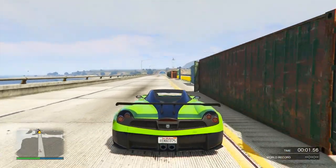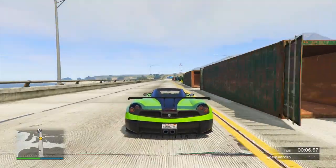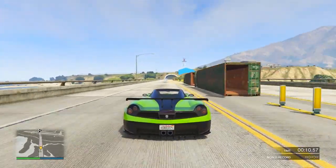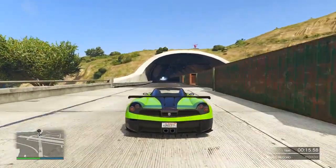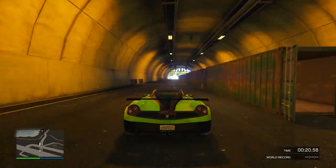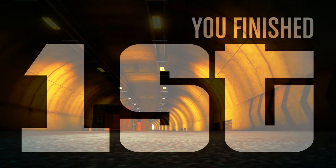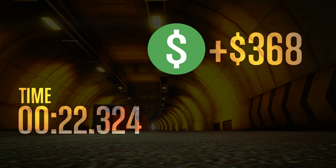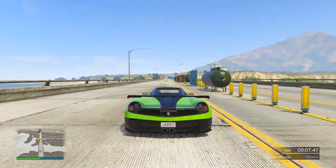At the number three spot is where we see a slight bit of separation. This is the Osiris. Have you noticed anything yet? We haven't talked about any of the new cars — crazy. The Osiris came in with a first time of 22.324 and a secondary time of 22.191. Just slightly slower than the 900R and the T20. You can start to see that separation, whereas the first two supercars were in the high 21 seconds and the Osiris was bouncing into the 22 seconds.